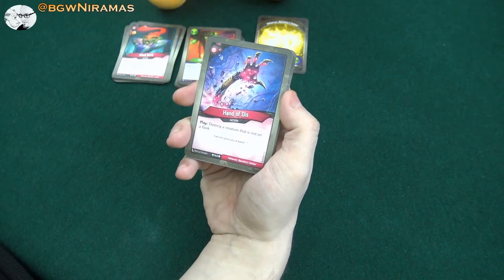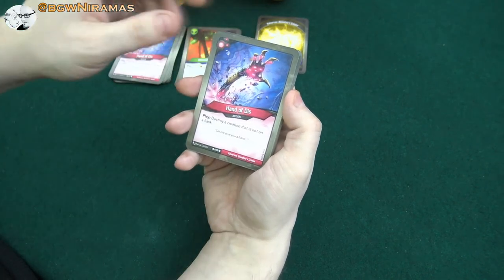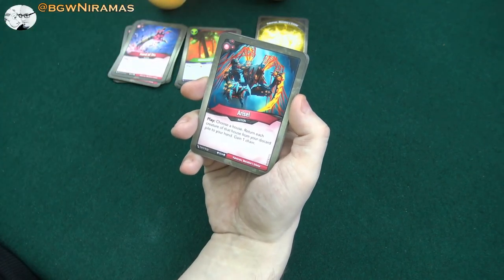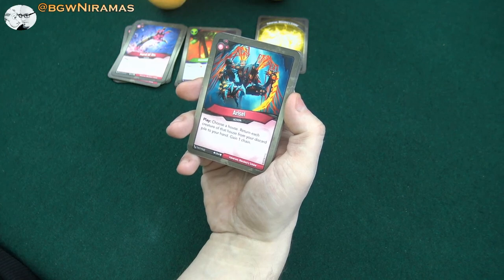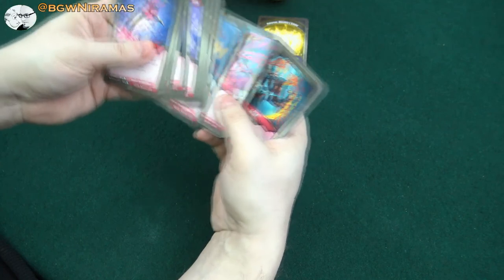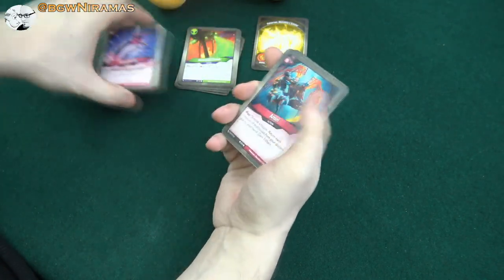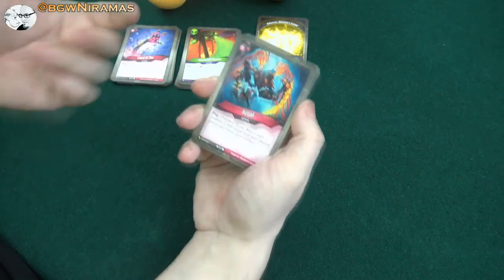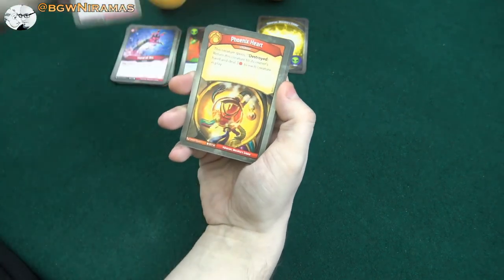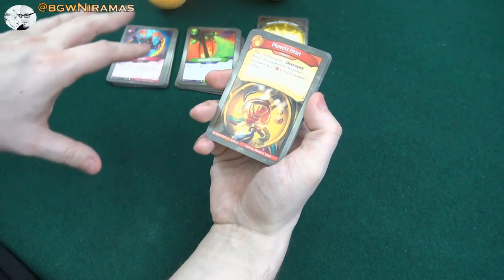Hand of Dis is nice as well — play: destroy a creature not on a flank. It's a bit situational but I do like it. Two of them though might be overkill. Then we have Arise, which is nice — choose a house, return each creature of that house from your discard pile to your hand, gain one chain. It's decent here. You can get these guys back. You'd mostly choose this house so you can play them right away. Not a bad card at all.